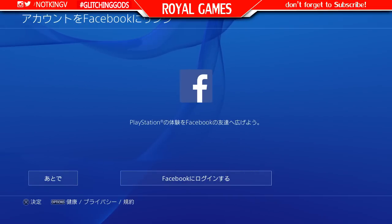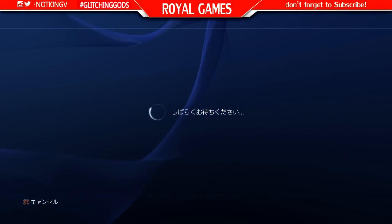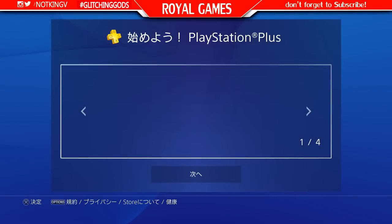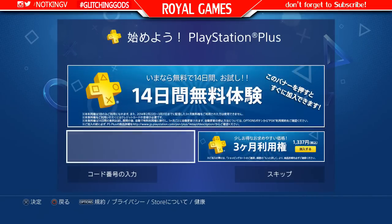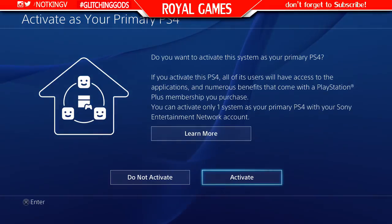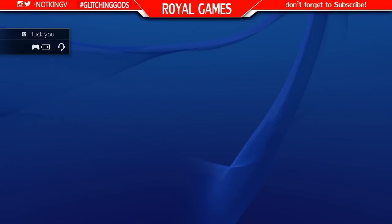Now I'm going to show you how to get the PlayStation Plus and bypass the credit card prompt. When you get to the screen here, click the bottom one — don't click anything else and don't buy anything. If you click on certain options it's going to ask for a credit card, so don't click on it, just keep going.